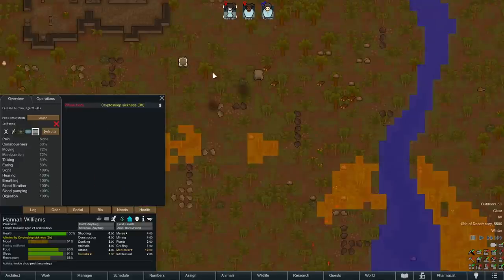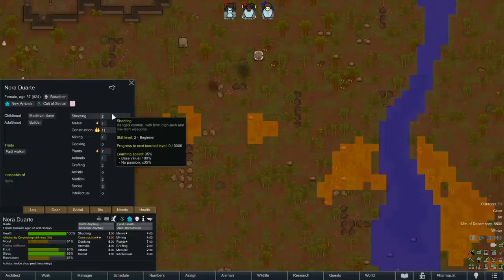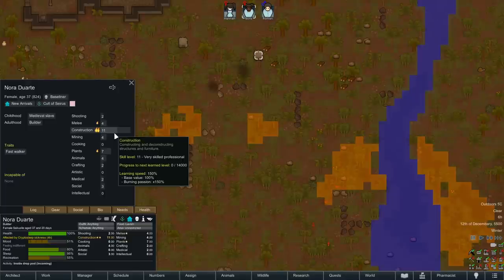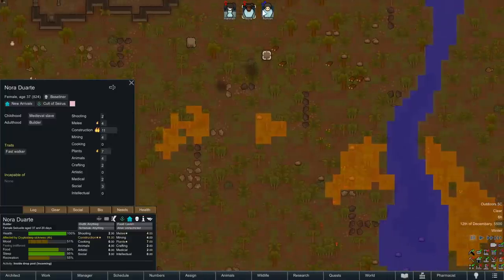Over to Nora — no health problems currently. She rolled Fast Walker, which is amazing. The top tier traits are probably tough, super immune, and industrious, but Fast Walker is definitely way up there — just generically always good to have. No shooting passion or particular shooting skill, which is unfortunate. We've got two people with level 4 melee and one tick of passion, which is interesting. And 11 construction skill — double passion for it, just wonderful. The only downside is Nora is also our planting expert, so there'll be a little overlap, but we'll see.